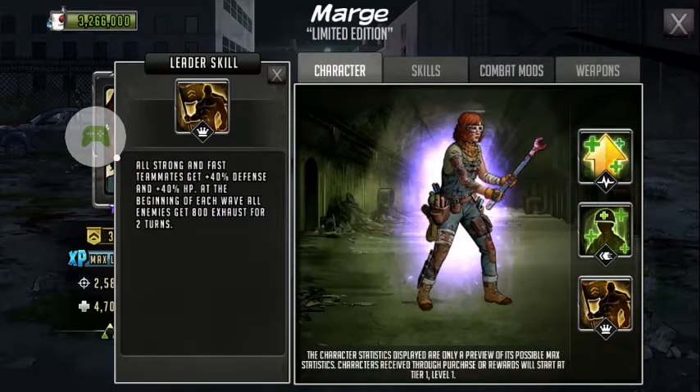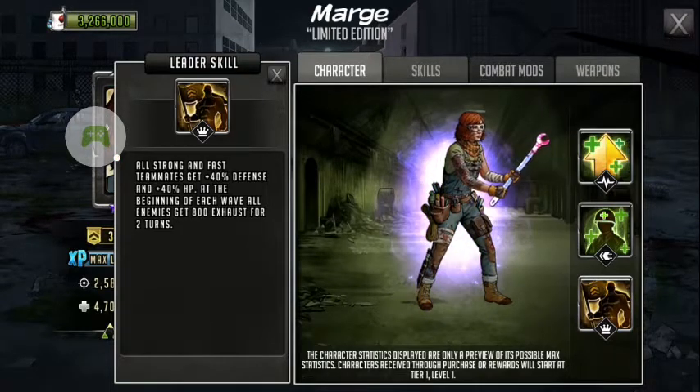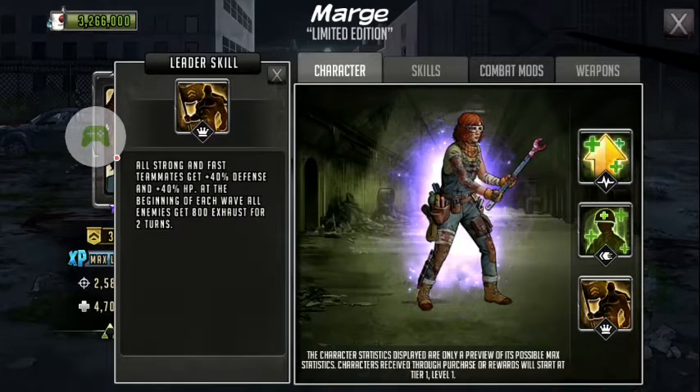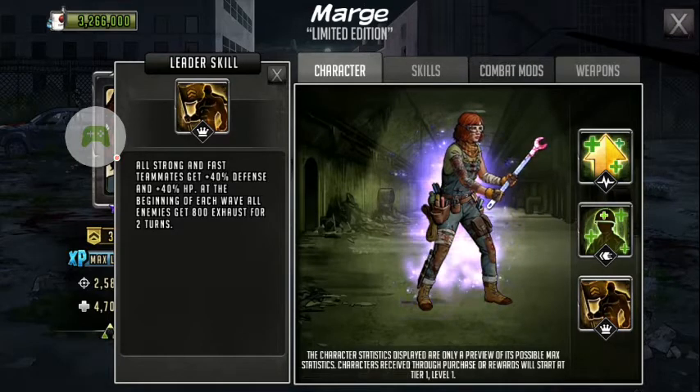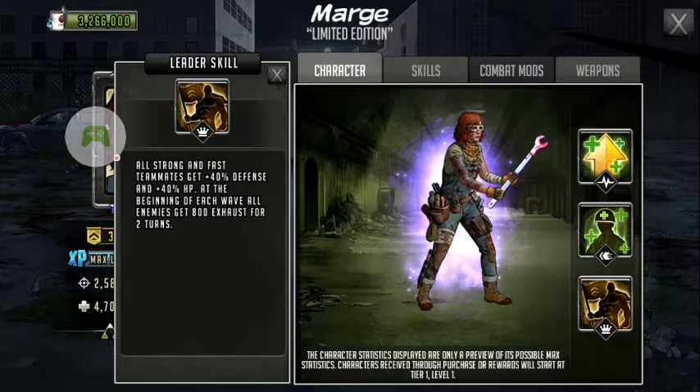Let's talk about her leader skill — I like her leader skill. All strong and fast teammates get plus 40% defense and plus 40% HP. At the beginning of each wave, all enemies get 800 exhaust for two turns. That leader skill is just so good, so unique. I would love to pull for her.